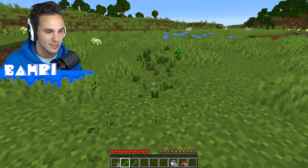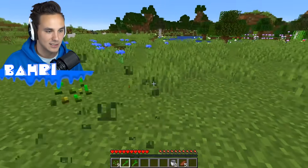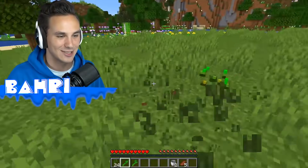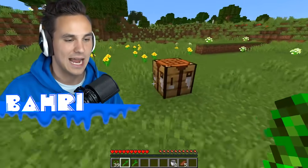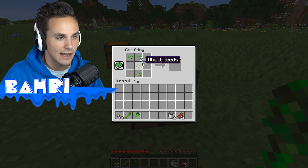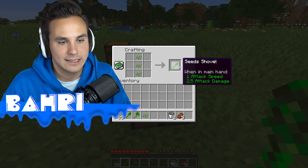We're out of seeds though, we need more seeds. The shovel gives us 100% drop rate on seeds — that makes this way easier. Get all the seeds we can. Can we do a pickaxe? No pickaxe. The only thing we can craft with seeds is the shovel and the axe. We can't craft a pickaxe and we clearly can't craft a sword because it would be the same layout as the seed shovel.